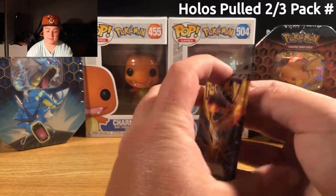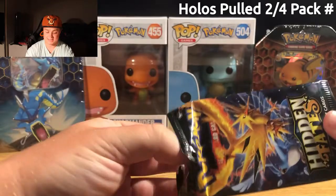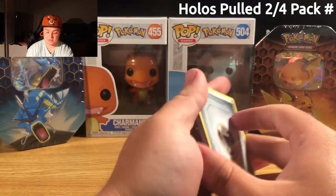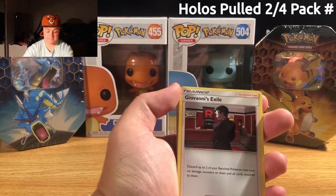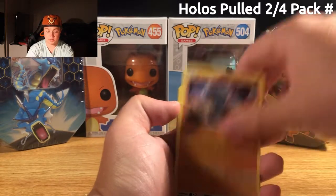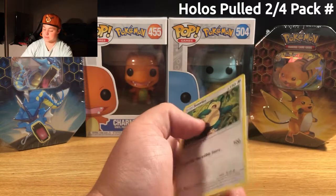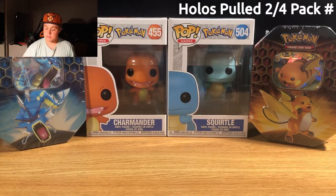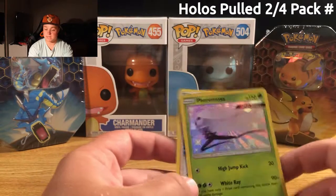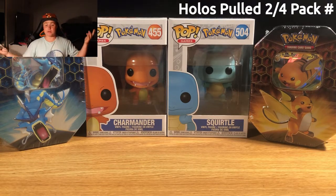We got ourselves the Three Birds card pack. Having a rough time opening this up. Steel Energy. Brock's Pewter City Gym. Giovanni's Exile. Koga's Trap. Pikachu. Voltorb. Cubone. Geodude. Reverse Holographic Rare Golem. And for the rare card, a Snorlax. Not what I was hoping from the first 10, but this is what we got so far. We got ourselves a Shiny Pheromosa and Misty's Water Command. Not too bad — not exactly what I was hoping for, but it's a start. It's opening up packs; it's all about luck.